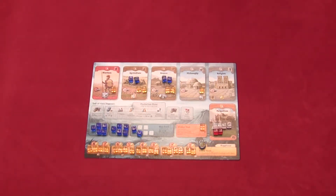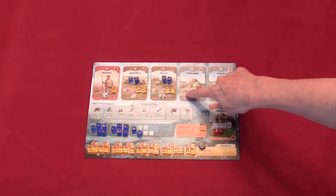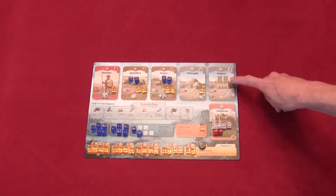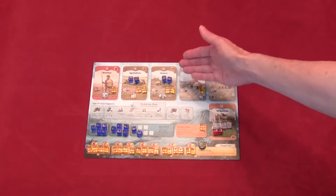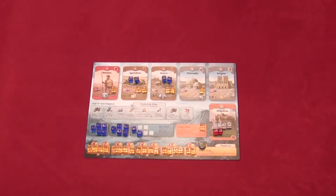You can build an urban building. Urban buildings are gray-backed and they include the science-type structures and religious structures. You must pay the amount on the card — in this case, three resources to build philosophy and three resources to build religion. At the beginning of the game you're only going to have two resources, so you can't build either one of those yet unless you had a card that gave you a benefit that would let you do so. The number of buildings you can have of each type is limited by your government. At the beginning of the game you have despotism, which means you can only have two of each type of building — for instance, only two religious buildings until you upgrade your government type.